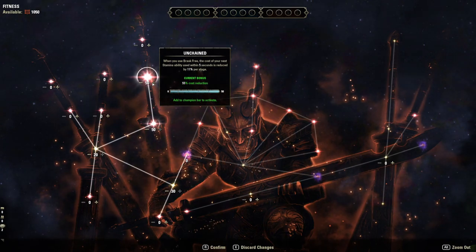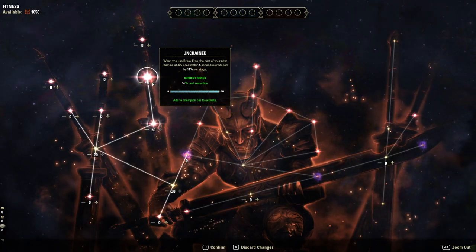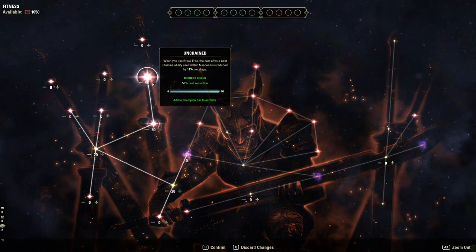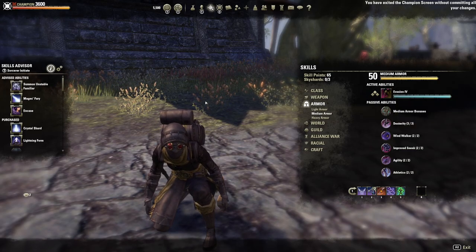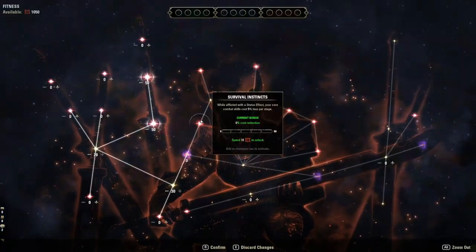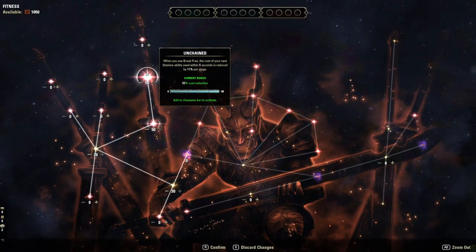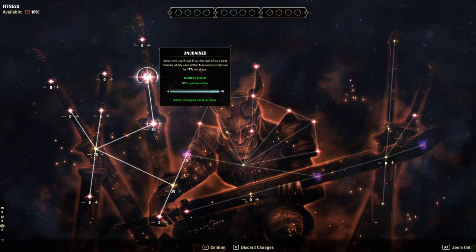Unchained gives one instance of cost reduction to one ability for five seconds after getting stunned, which happens once every six or seven seconds — limiting your sustain quite a bit. For example, if Elude or Shuffle costs about 3k stamina, Unchained reduces that cost by about 55%, down to around 1,500 stamina. So in reality you're gaining back around 1,500 stamina every six seconds in the ideal scenario — and that's the maximum potential this slot gives you.